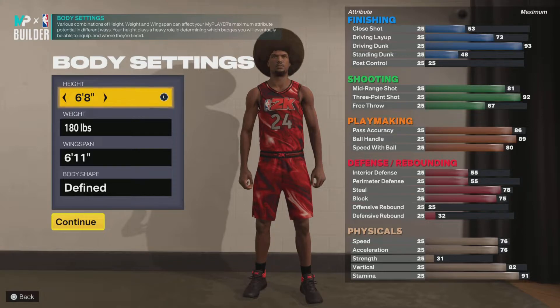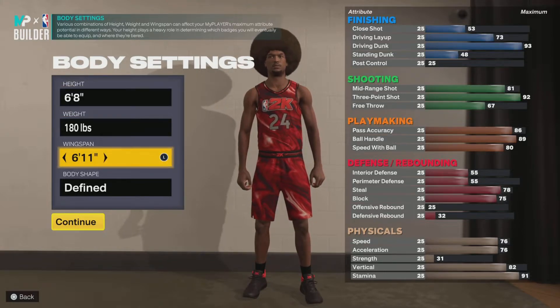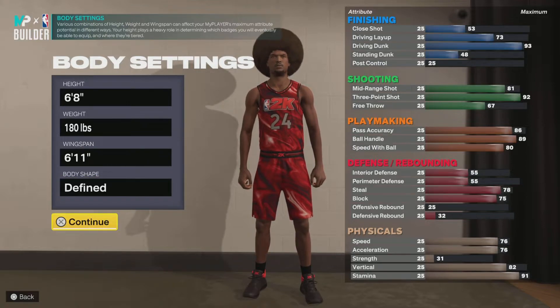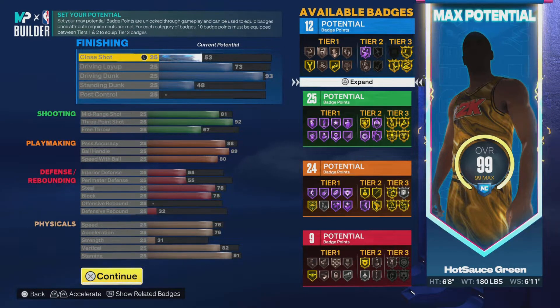As you can see, we got the height at 6'8", the weight at 180, the wingspan at 6'11", and I made him Defined so he can have a little meat on his bones. The close shot only went up based on the drive and dunk — it's the same thing with the layup.